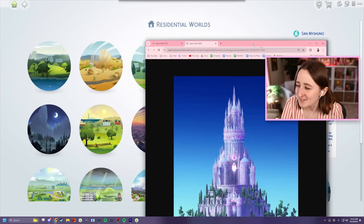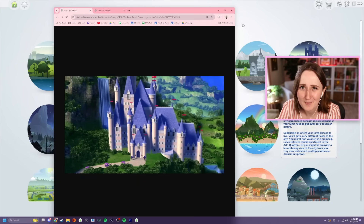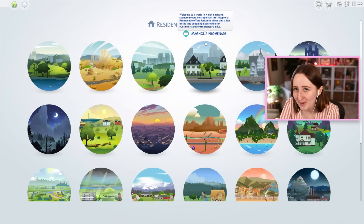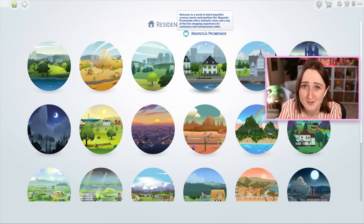We spun a random build, and the winner suggested we make a Barbie-inspired castle, specifically inspired by the Barbie movies — think Barbie and the Diamond Castle, The Princess and the Pauper, like those sorts of movies. Both reference castles are very different and really hard to achieve in The Sims, but I loved the idea so I was totally down to try.